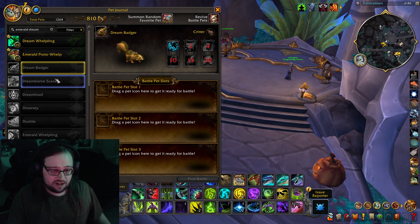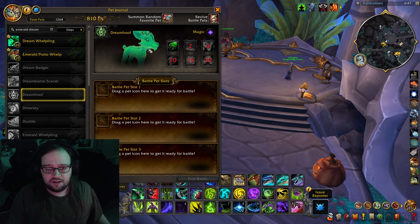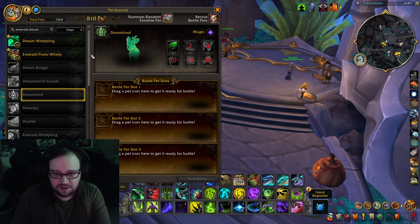Oh, it's the shiny badger. Now we got Dream Hoof — another infusion pet. Be sure to sleep with some grass under your pillow so you can give this critter a snack while you dream. That's cute.